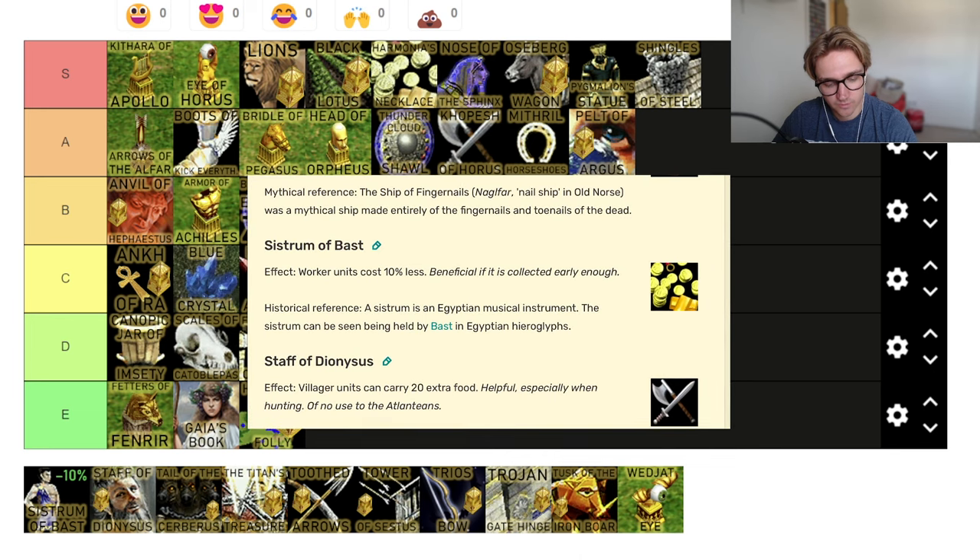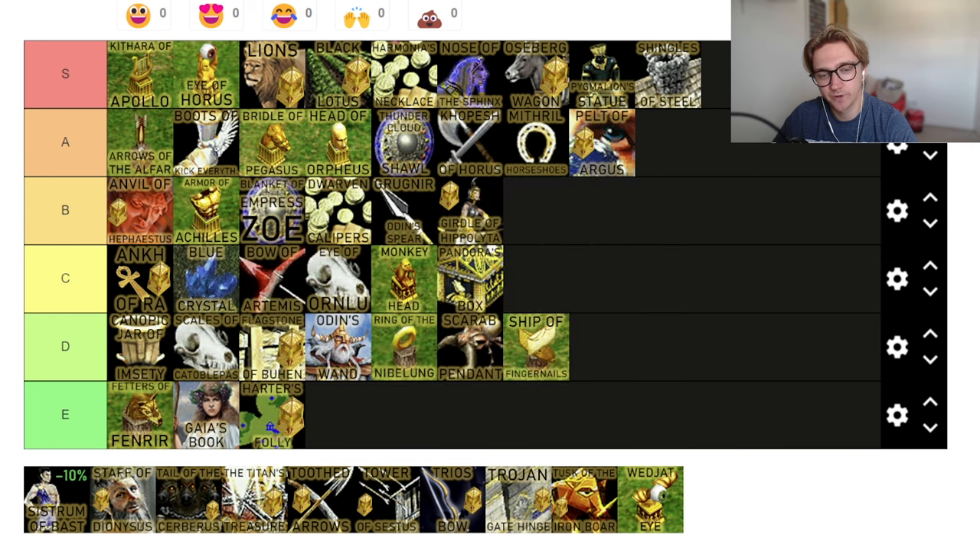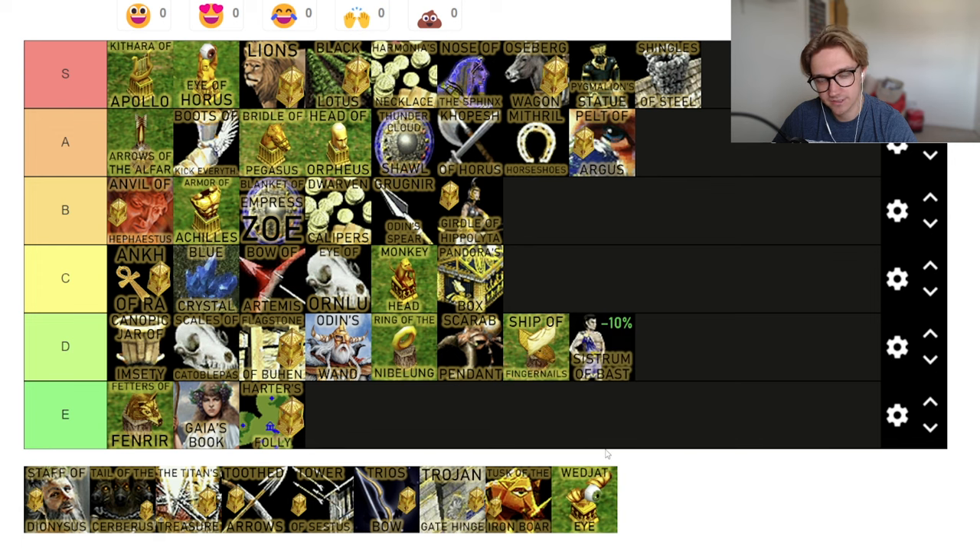Sistrum of Bast — worker units cost 10% less. This sounds amazing — 10% less of something you're building every 15 seconds. But let's imagine you've got 20 villagers by the time you pick this up. You've got 60 villagers left to make. It takes five food off each. So six times five — you've saved 300 food total with this relic. Sounds like Ship of Fingernails, except this one keeps going. Sistrum of Bast — D tier relic.